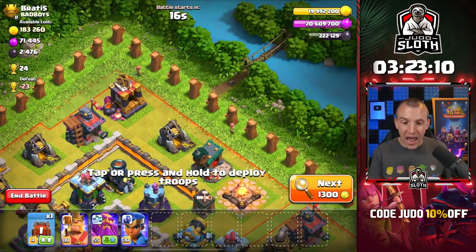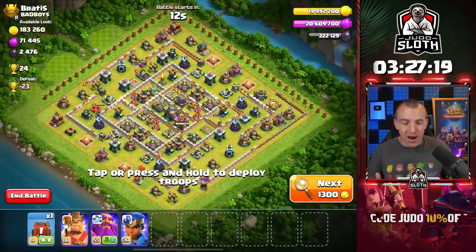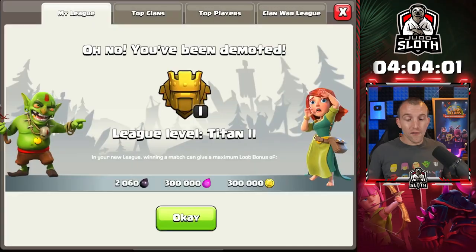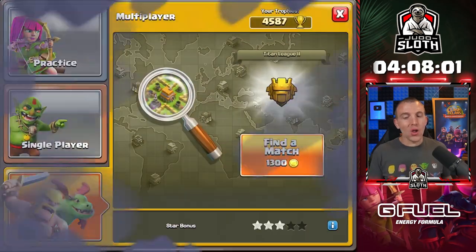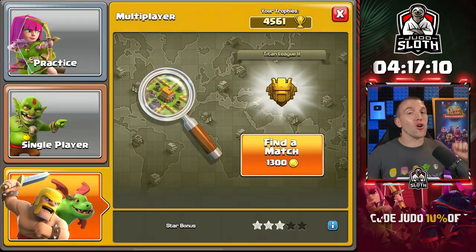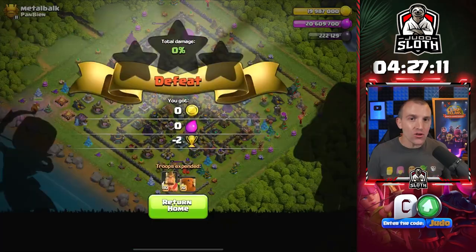Have you ever seen anybody collect the tree trunks like this? He has so many around the base. I'm not sure he knows, but there's actually a spawn limit — 42, I believe it is. So he's not actually getting any more of those. First league down, Titan 2 it is. We've got a lot more to go, but right now we are dropping pretty quickly because we're finding bases fast and also dropping a lot of trophies every time.